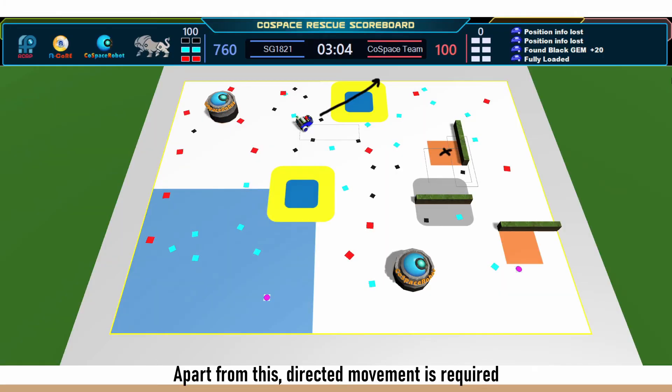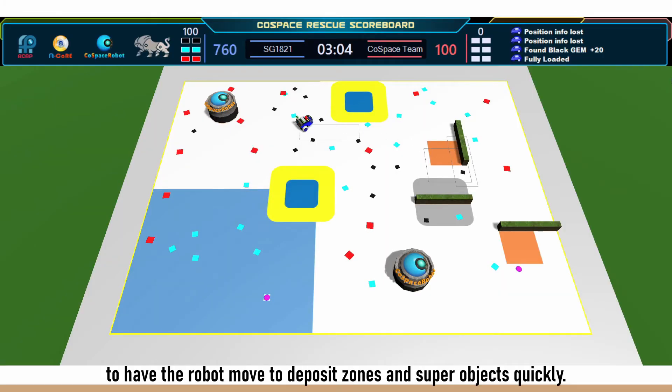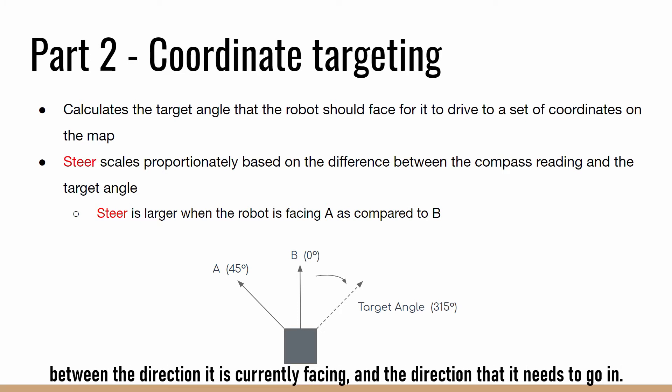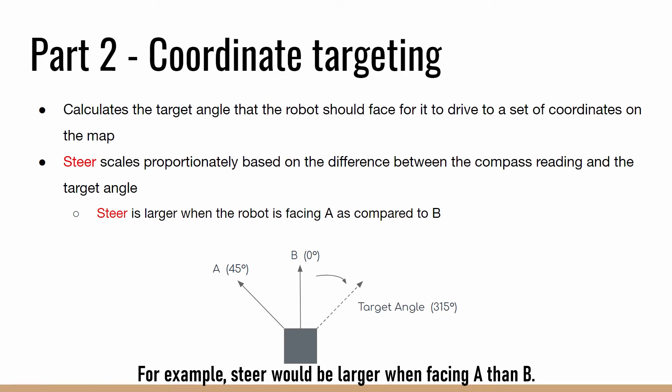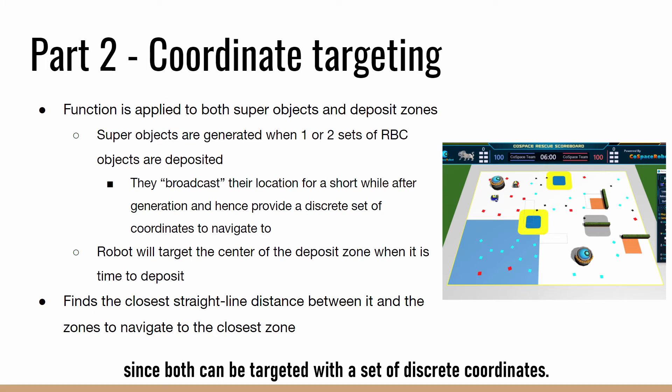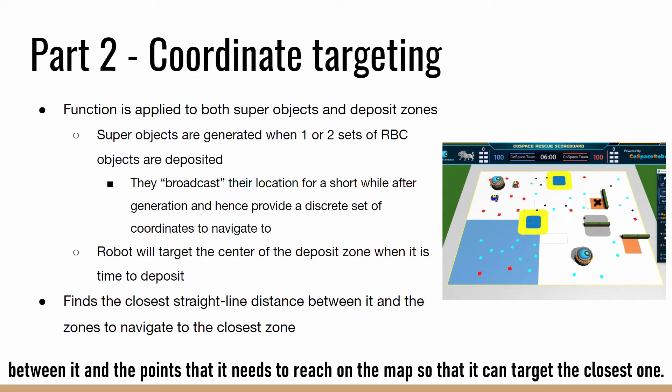Apart from this, directed movement is required to have the robot move to deposit zones and support objects quickly. Here, proportional steering is used where the robot turns faster the larger the angle between the direction it is currently facing and the direction that it needs to go in. For example, steer will be larger when facing A than B. This function is applied to support objects and deposit zones since both can be targeted with a set of discrete coordinates. The robot will also calculate the straight line distance between it and the points that it needs to reach on the map so that it can target the closest one.